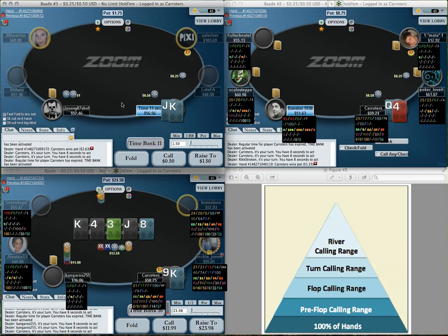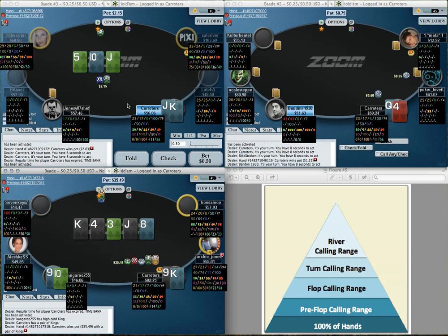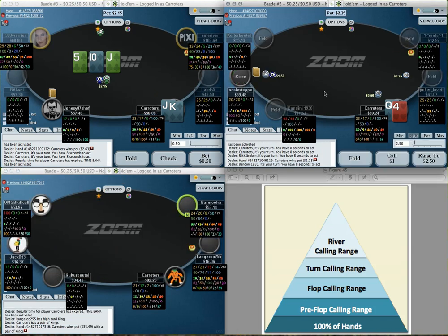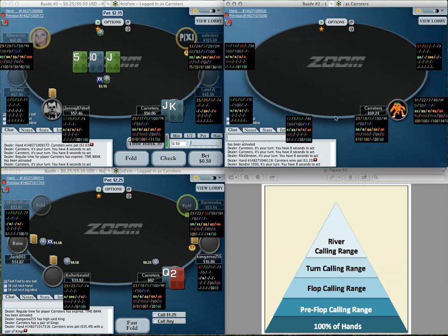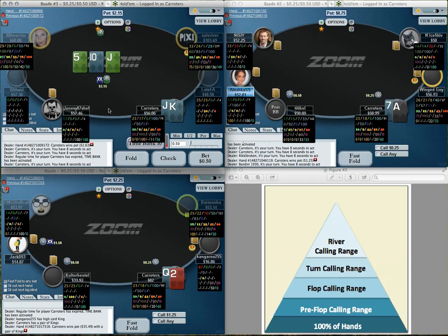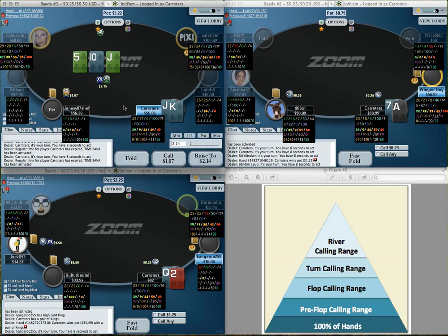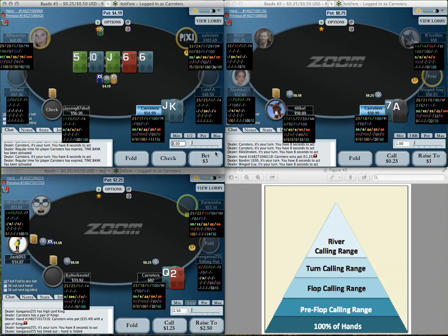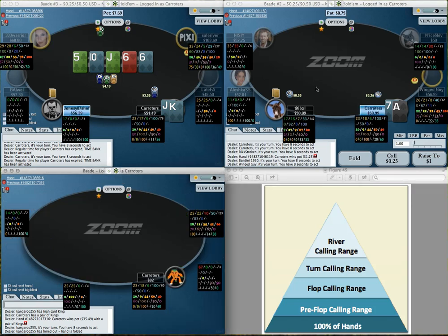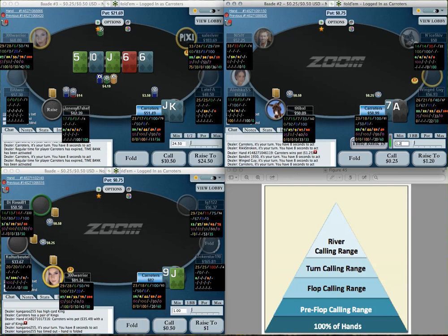What is this line — raise flush draw on the flop, check turn when you make your flush, then pot river? Some fish certainly do this. It's just too much air in there, too polarized — I have to call. Sure you can play a value hand that way, but there has to be enough air in there for me to have 33% equity, especially when I've got the spade blocker. Going to check-call this flop — never raise this flop, and check all turn — then value bet big on river with my range, including some air.